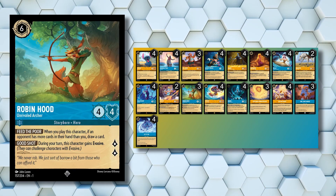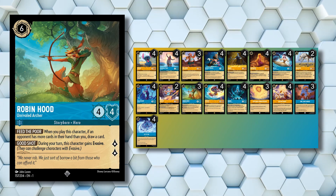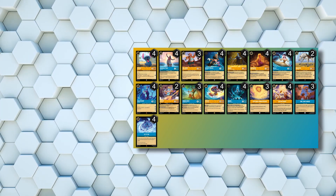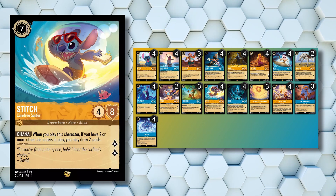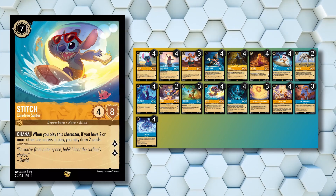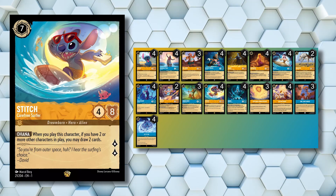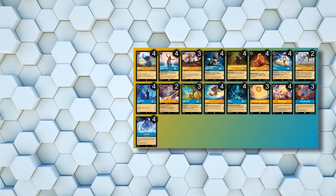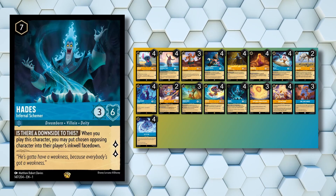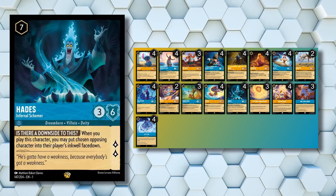Next up is 3 copies of Robin Hood Unrivaled Archer, which is a tech for evasives and lets us draw a card if our opponent has more cards in hand than us — and with our ramping, we will probably have fewer cards than our opponent. The first of two 7-drops is Stitch Carefree Surfer, which we run 4 copies of. This card is a great late game option, letting us draw 2 if we have 2 or more characters in play, has 8 willpower tied for 2nd most of any character, and quests for 2. The other 7-drop is 4 copies of Hades Infernal Schemer, which provides late game removal by letting us remove an opposing character and put it in their inkwell when played, and is another 2-lore quester.